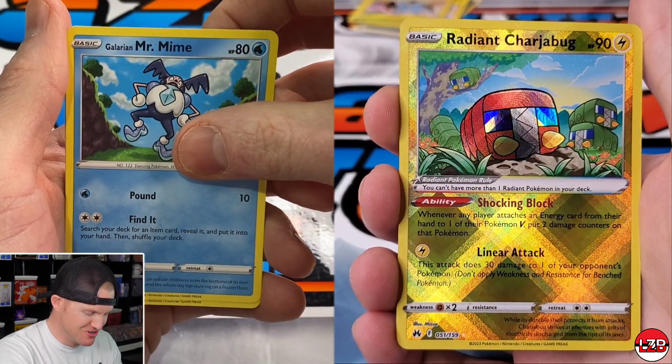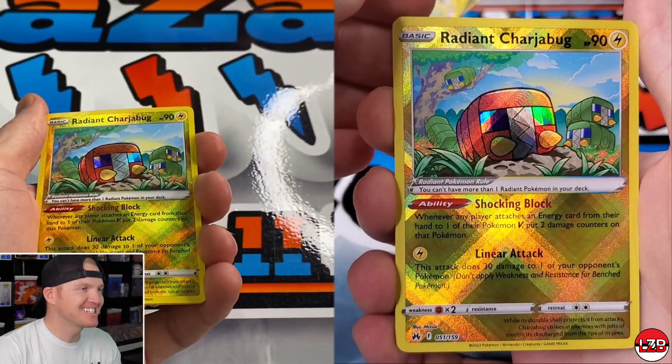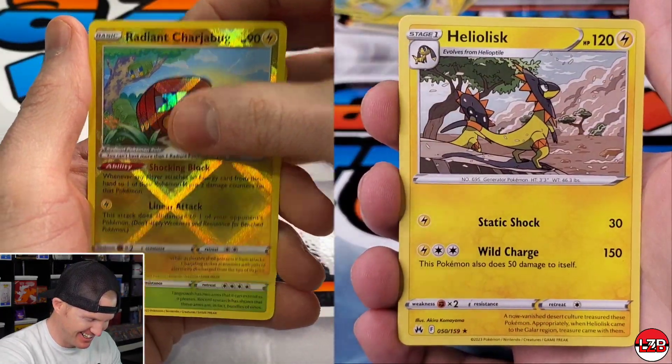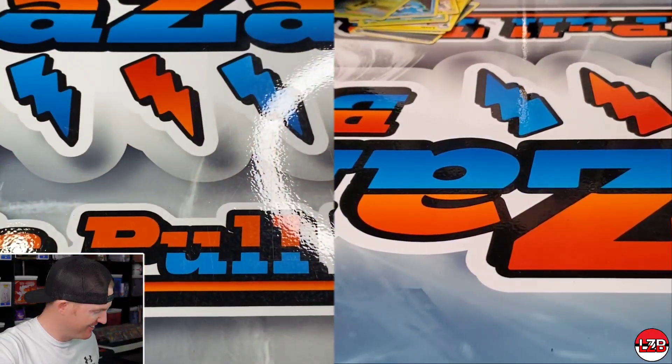Ooh, Radiant Chargebug! After that Zard, of course — another Radiant Zard! What are the odds? What's your rare? I got a Helioptile on this, and a Tangrow. Nice — so pretty tied right now.